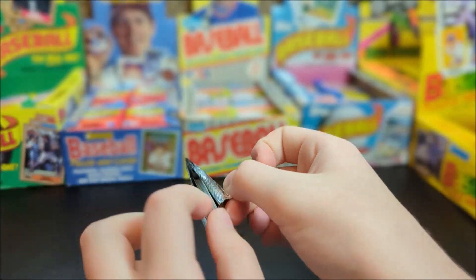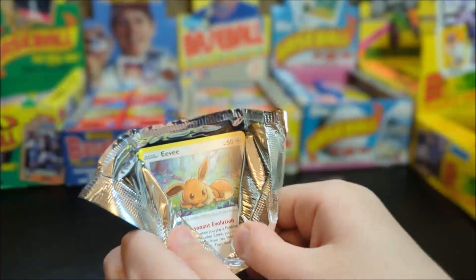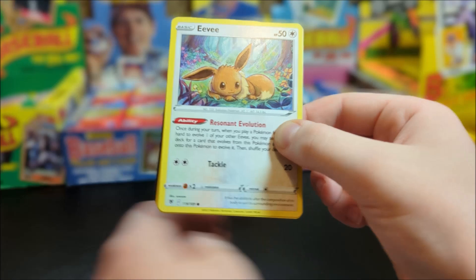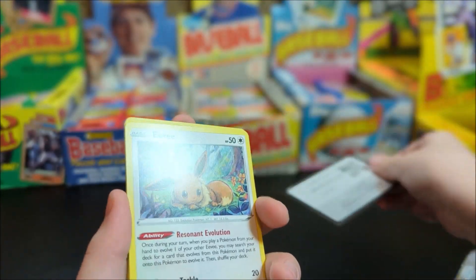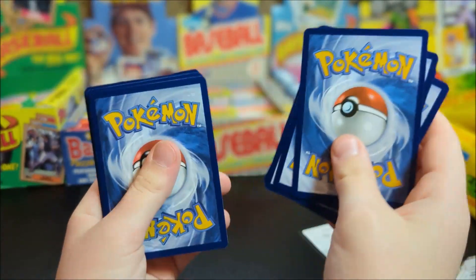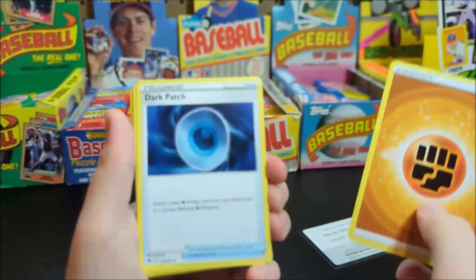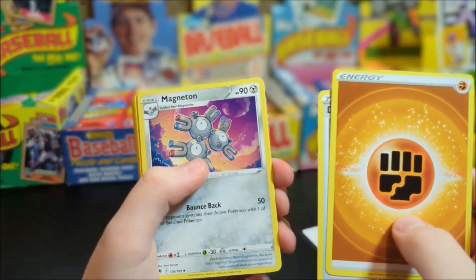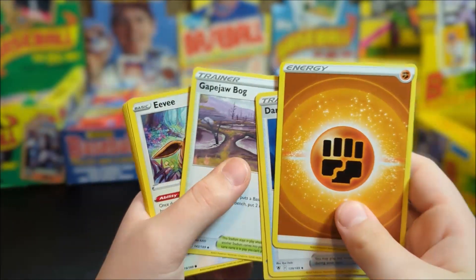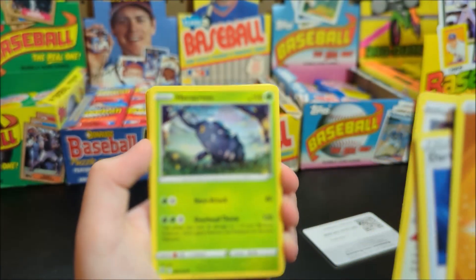Starting this pack off with an Eevee — I always really like the Astral Radiance Eevee art. Doing the pack trick: one, two, three, four — from the back to the front. We got fighting energy, Dark Patch, Magneton. I like the artwork on that one. I always like all these drawn artworks. There's Eevee again, and Heracross — that one's cool.